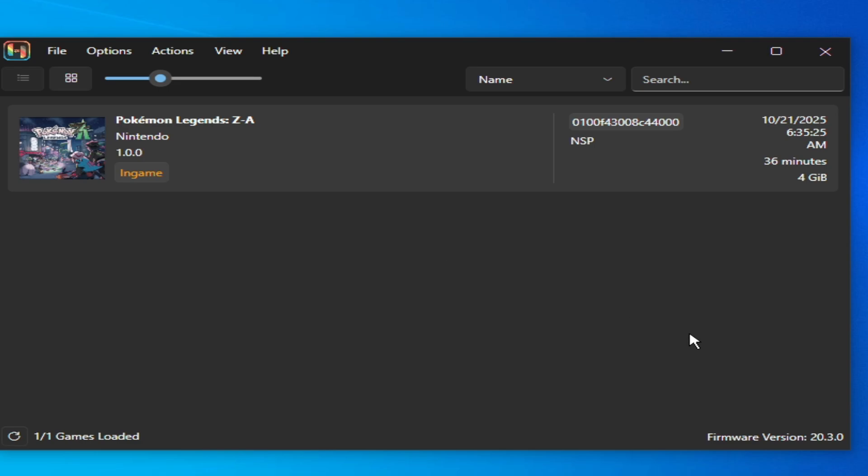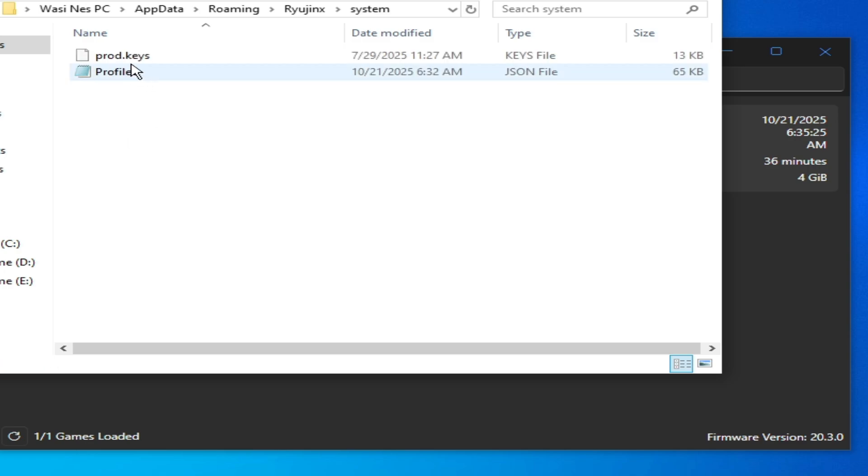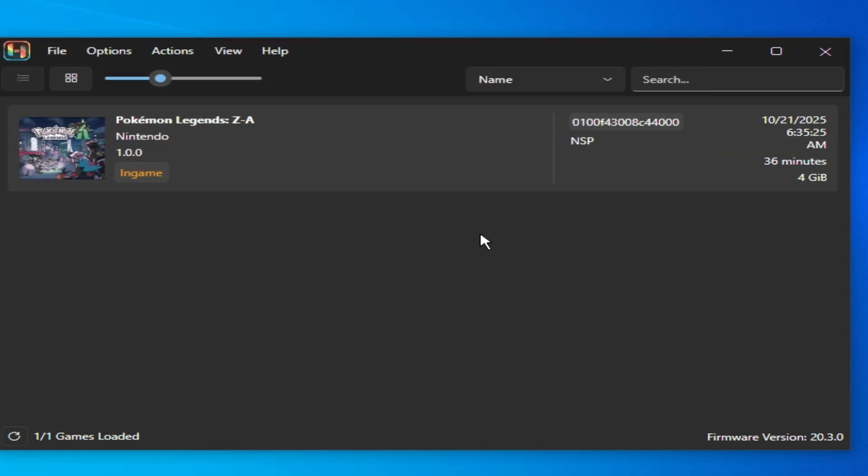For more settings and solutions, make sure you are using firmware version 20.3.0 or 20.5.0, and make sure you have successfully updated your keys file. Update the keys and try again. Please subscribe to the channel and like the video.